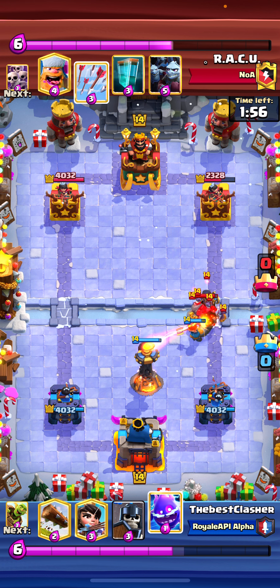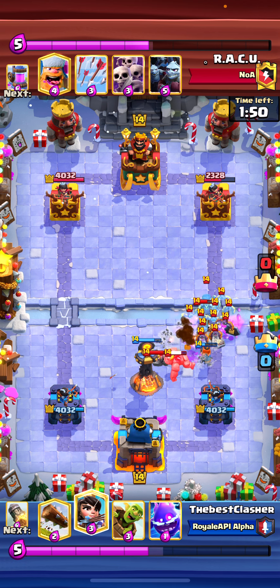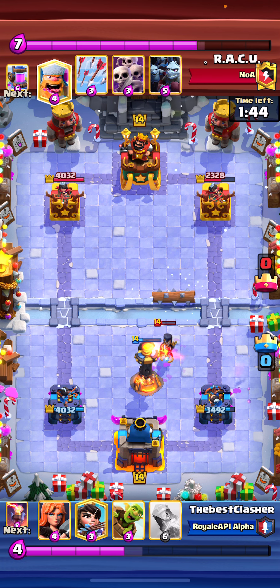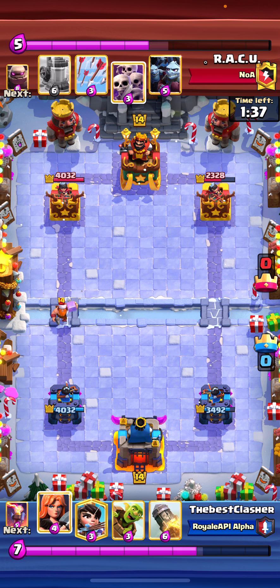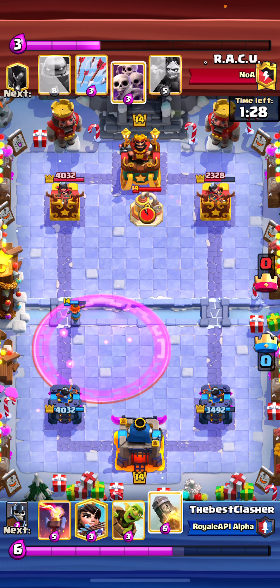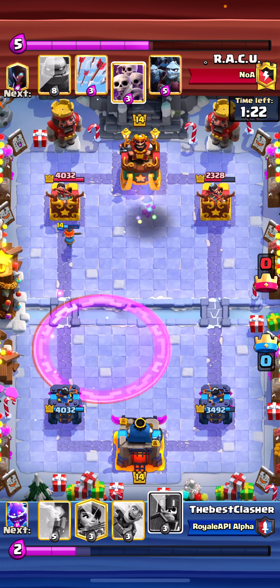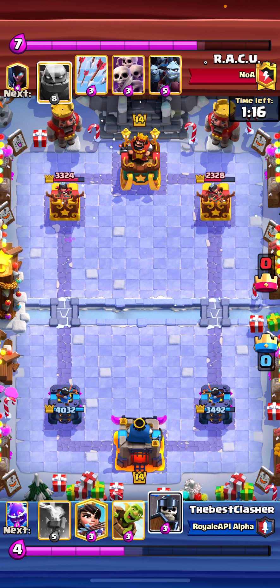I go for a high inferno tower hoping he didn't have enough for a lightning. I went for guards to help DPS down that night witch. He decided to clone everything, so I went for electro spirit here — electro spirit does an excellent job, once again the MVP of this match and a very nice counter to the clone spell. He tries to rush me with a lumberjack, which is kind of weird, so I went for a Valkyrie for easy defense. You always want to rocket the elixir pump, because you never want to be at an elixir disadvantage later in the game, especially against a beatdown deck where he can just spam you like crazy. And somehow he's up in elixir by like three, which is kind of insane.